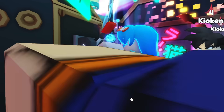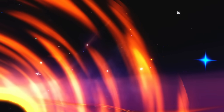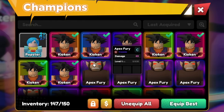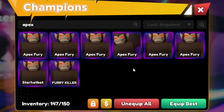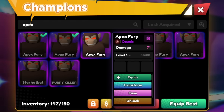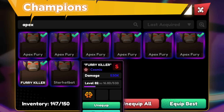Looks like we got Apex Fury — and it's not Godly. We got four regulars, but I haven't given up hope yet. Here is the fifth Apex Fury. Can we get something amazing? I am begging right now. Give us a Godly 20% extra damage. Taking a look at our inventory — they're all regular Apex Furies. That's okay though. I now have a total of — one, two, three, four, five, six, seven Apex Furies in the game.